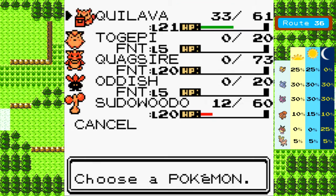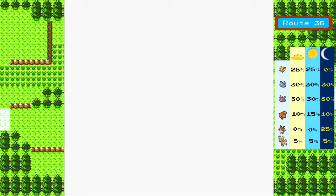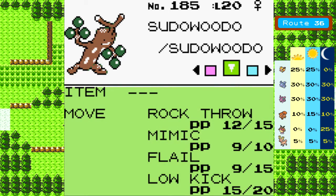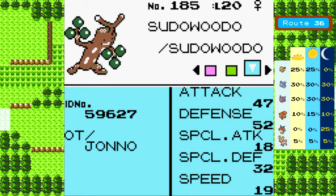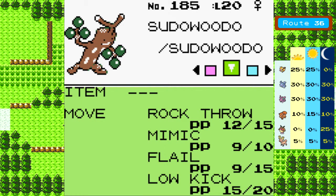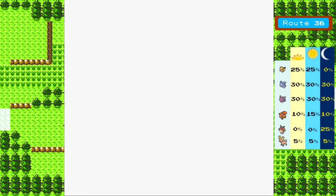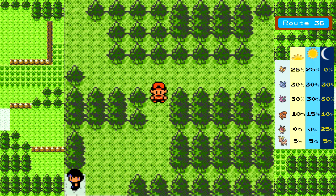Well, we have Sudowoodo now guys - that was the third Pokemon that I wanted to catch. Let's go ahead and check it out. Not bad - Attack and Defense are very good. It is kind of slow. It's got a decent Special Defense for a Rock type. We're gonna end the video there though, guys. So next time on Pokemon Silver, we'll have a slightly stronger team because I'm gonna go ahead and fight all those trainers now, and we're gonna head out to Ecruteak City. See you guys then!